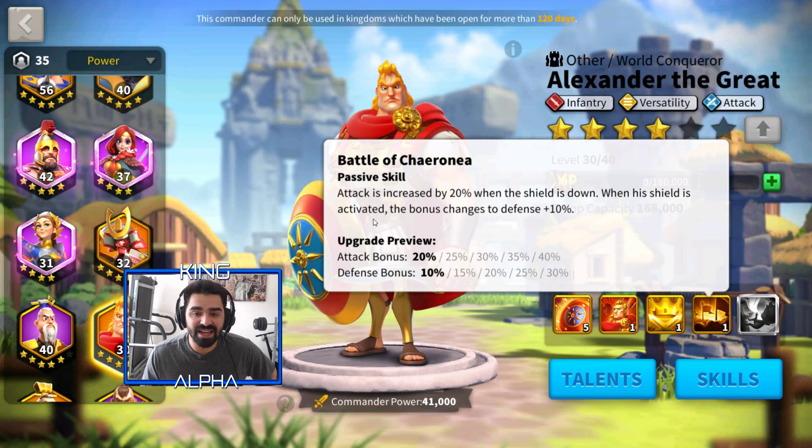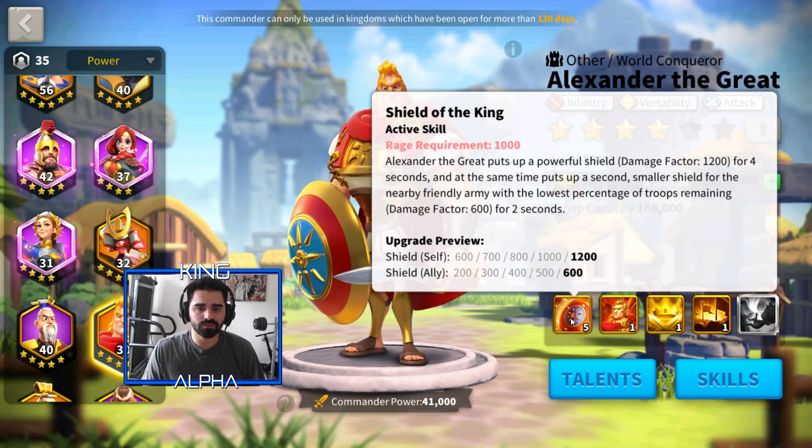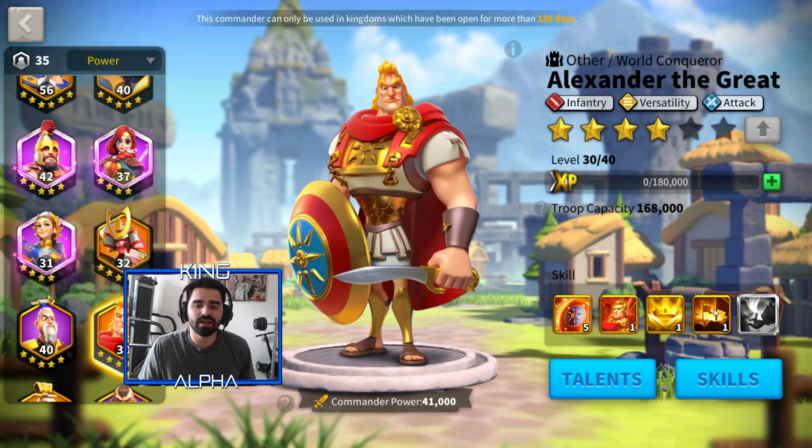His last skill: attack is increased by 20% when the shield is down. When his shield is activated, the bonus changes to defense by 10%. At level five, when the shield is down you get up to 40% attack — that is huge, especially with good technology and alliance tech. And when the shield is up you get 30% extra defense, which combined with the shield itself means you could almost not be taking damage, especially paired with someone like Charles Martel or Richard.